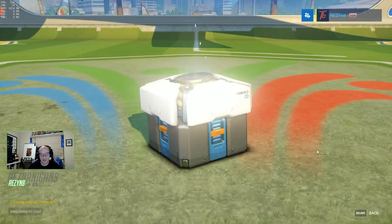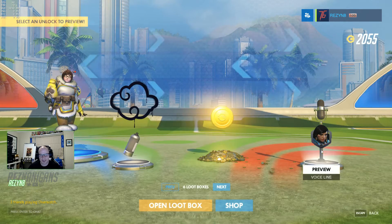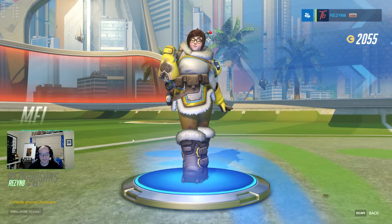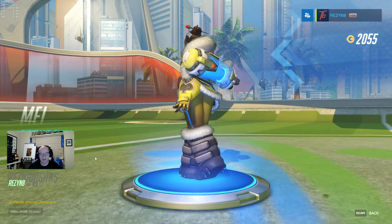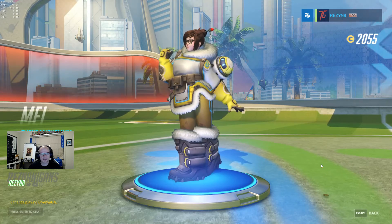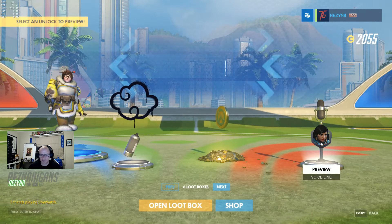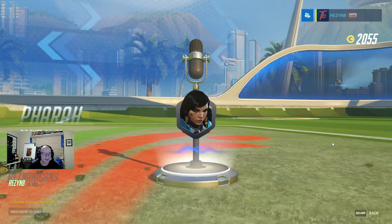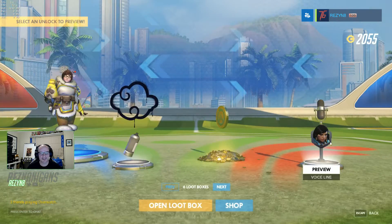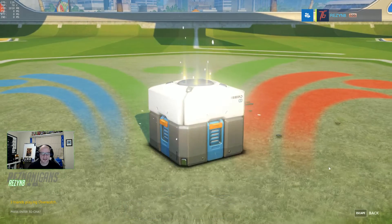Let's get into the regular loot boxes collected from level 91 through to 97. We've got a skin for Mei — Chrysanthemum — yellow theme on that one, looks pretty nice. A spray for Hanzo — Cloud — some more coins, and a voice line for Pharah: 'Rocket jump — that sounds dangerous.'